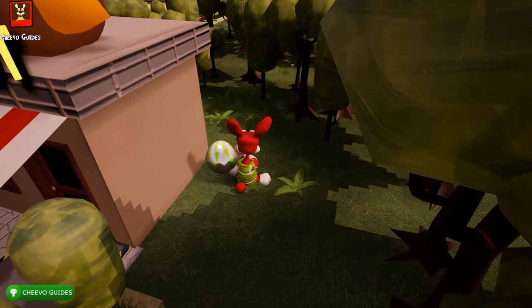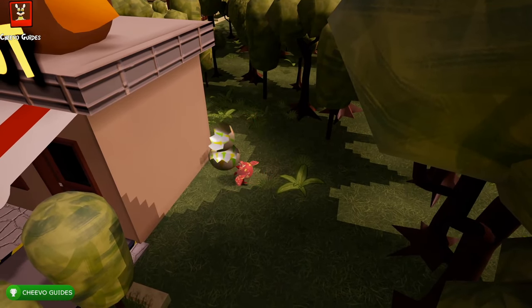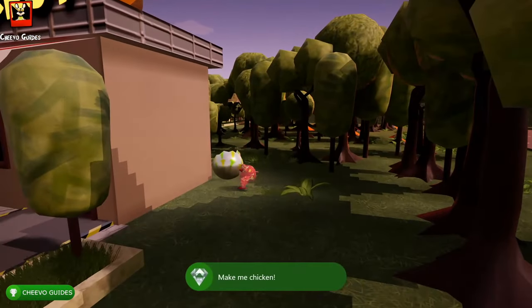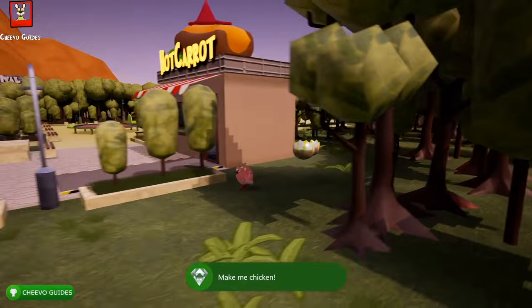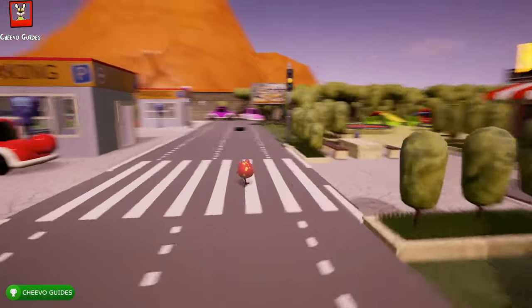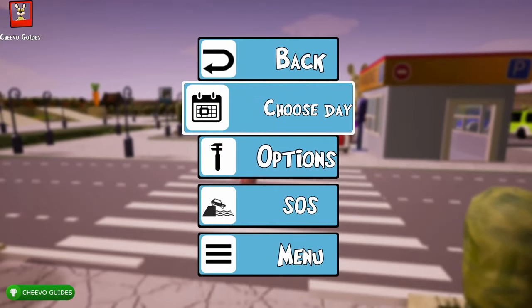Next, look out for an egg right next to this building. Kick it using the X button and it's going to turn you into a chicken, unlocking the achievement called Make Me Chicken worth 20 gamer score. Since I'm not sure how to change back to being a bunny, just quit out of the game and jump back in.